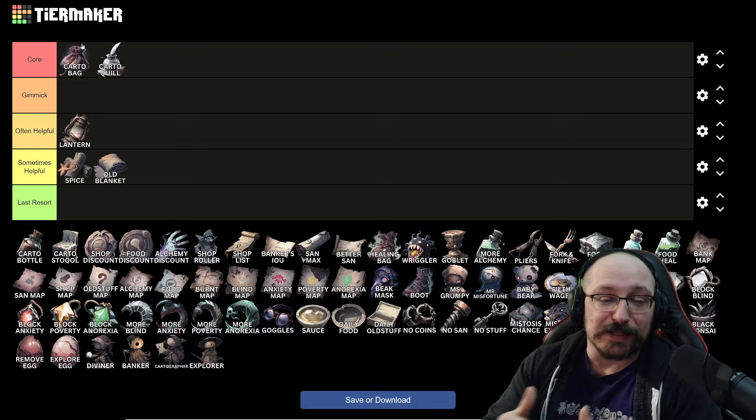You can use the cartographer bag to make certain foods free — the ones where you preview three random cells or preview sanitariums can now become free. You're able to chart your movement through the map a little smoother, and most importantly, this can help you get the gold machine rolling. The important things to get from old stuff are gold generation, sanity generation, and max sanity generation, and these two items together really help out.